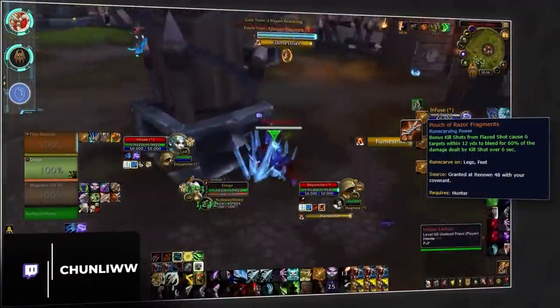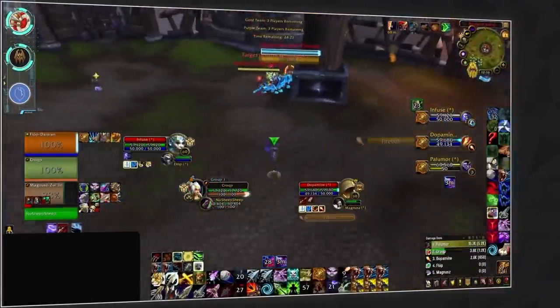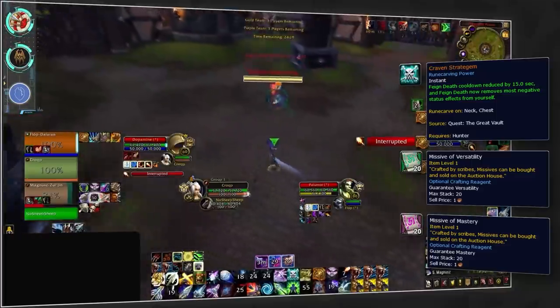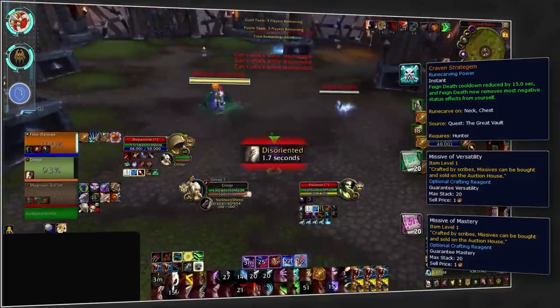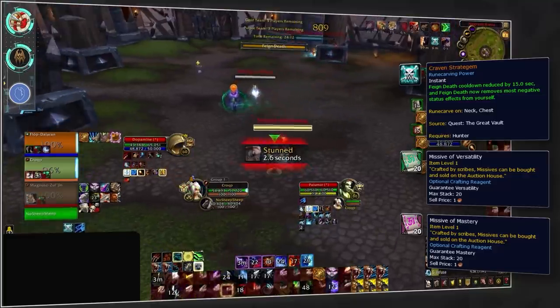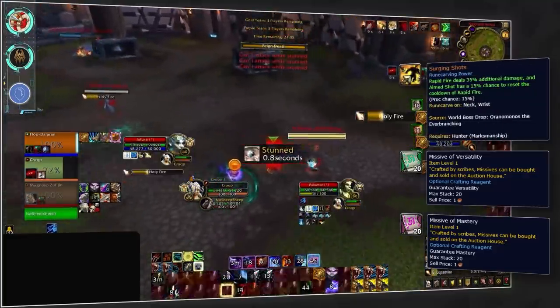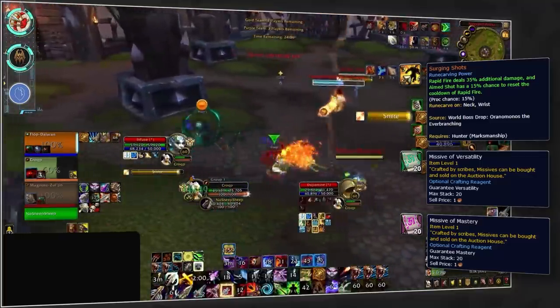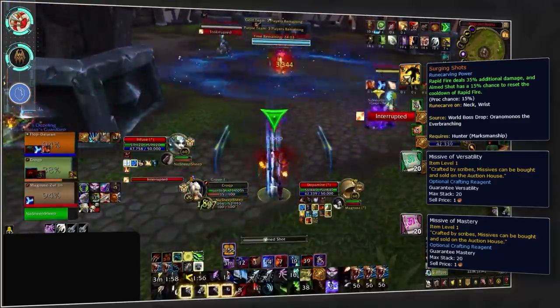If you prefer Marksmanship, you'll again still want to play Venthyr just for the Pouch of Razor Fragments, and still want Kraven's Stratagem crafted on a neck piece. This time we suggest versatility and mastery missives for the additional damage, but if you play multiple hunter specs, haste is still perfectly fine. For an alternative damage legendary, the best option is Surging Shots crafted onto a neck piece with versatility and mastery missives.